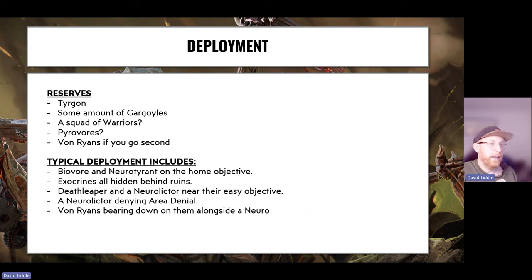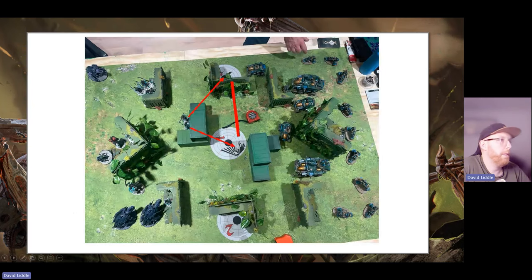I also put Death Leaper and a Neuralictor near your opponent's easy objective. Being near it, if they move something onto the objective your Neuralictor points it and says take a battleshock test — if they fail, Death Leaper runs in and hopefully gobbles them up. Not a lot of stuff can get to an objective that fast. A Neuralictor in the middle behind a building will deny area denial. Von Ryan's Leapers bear down on your opponent alongside a Neuralictor ready to redeploy if they go first.